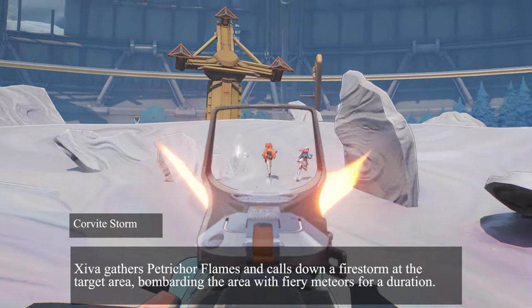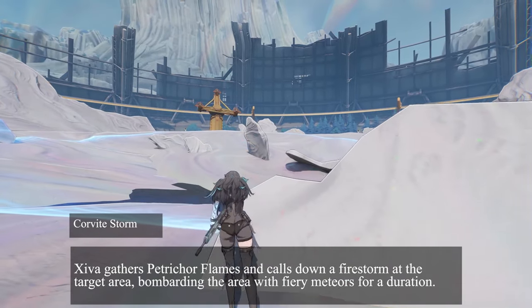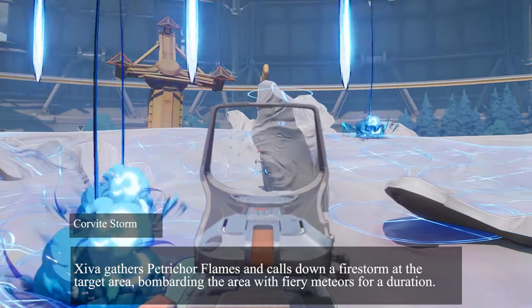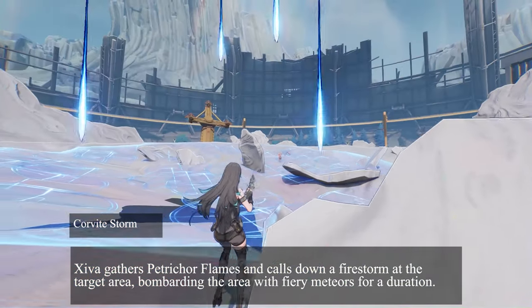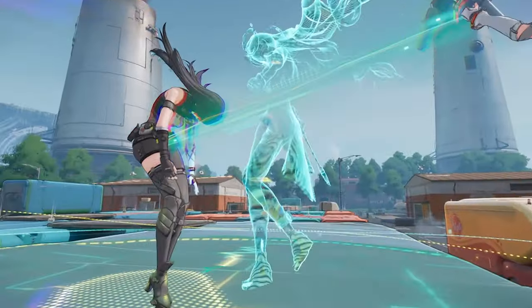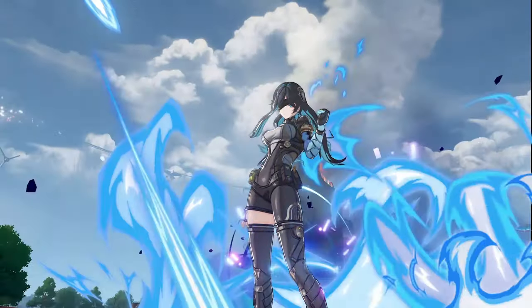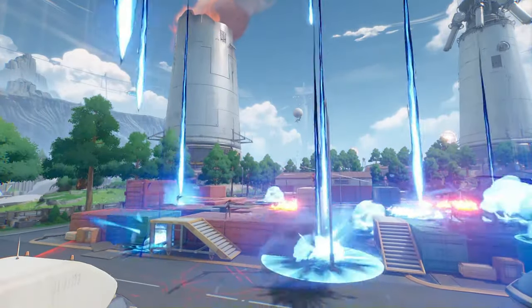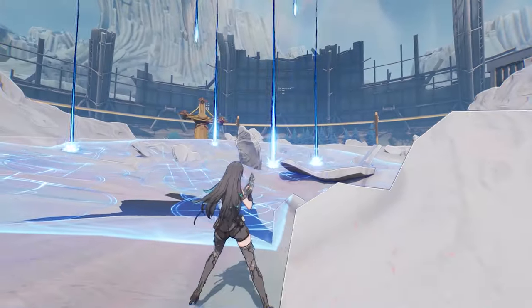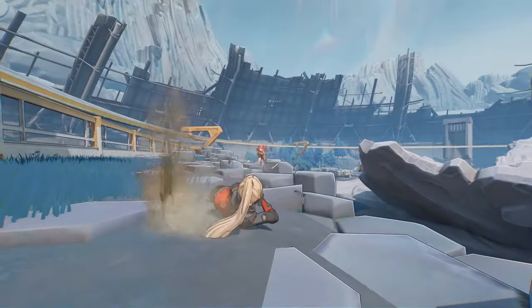Her ultimate, Corvite Storm, gathers Petrichor Flames and calls down a firestorm at the targeted area, bombarding the area with fiery meteors for a short duration. This is going to be your Bangalore and Gibby ult, and should be a good counter to Kira, depending on whether or not the enemies can tank it. I don't know if this thing can cause friendly fire, so it's unsure if you can have your teammates push in while this is coming down, or if it will stun teammates like a Bangalore ult. It's hard to say where she will fall in a tier list without damage numbers — and notice how she stays out of the skill's range while it was active, which likely means she will take damage from her own ultimate.